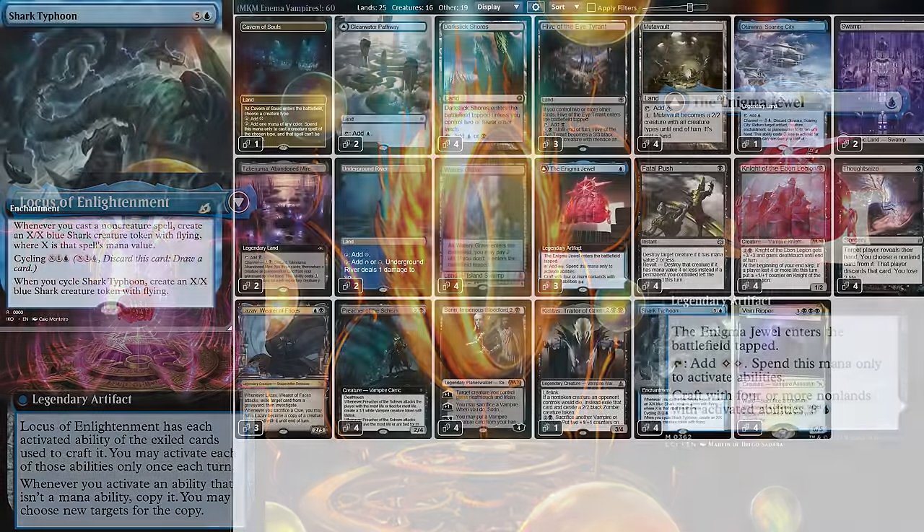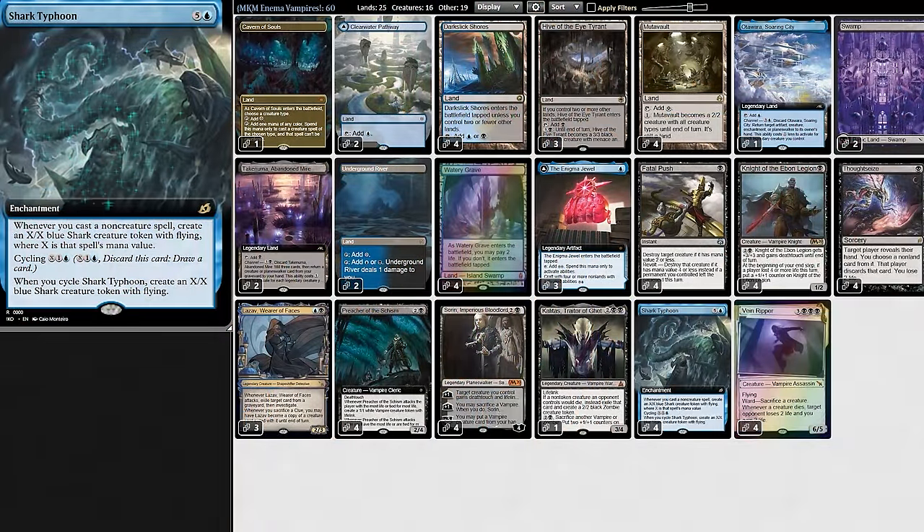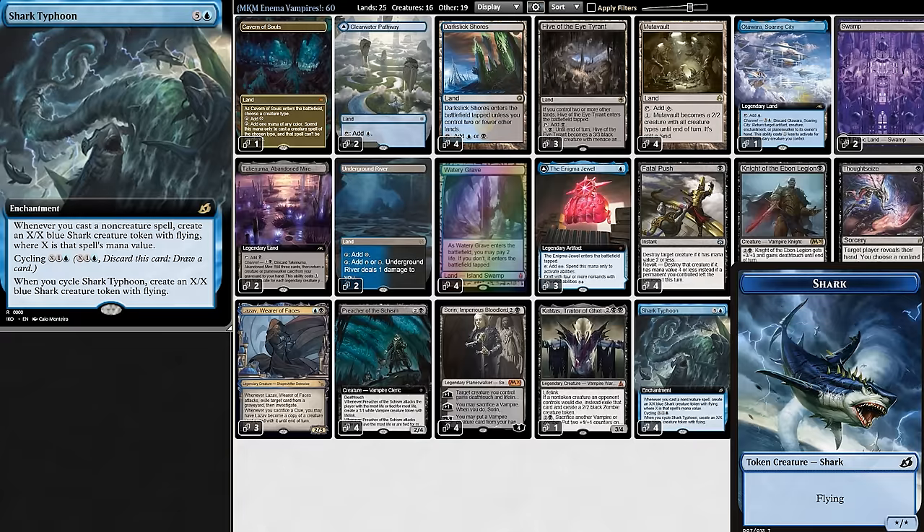To make Anim Jewel worth it, we have a lot of activated abilities, like Shark Typhoon, which we can cycle to make a token. That means if we play Anim Jewel on turn one, on turn two we can cycle Shark Typhoon but make a two-power flyer and draw a card.